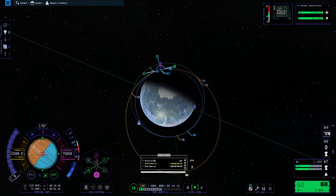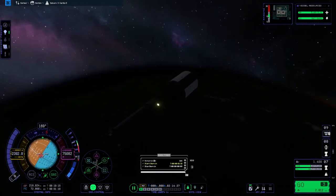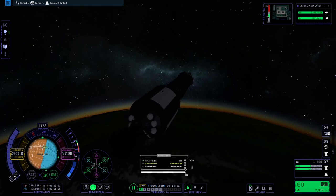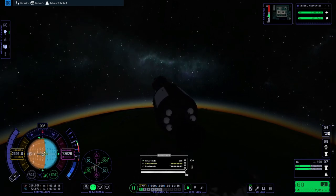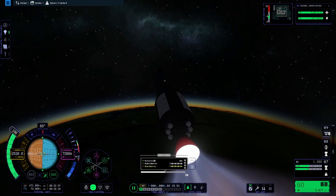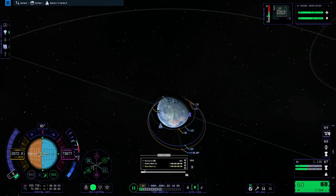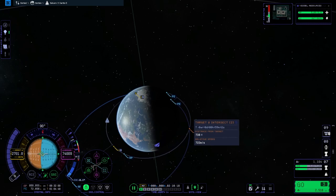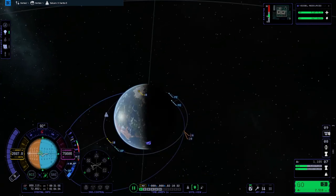Methane is kind of like an in-between of kerolox, hypergolics, and hydrogen. Hypergolics are great because you don't really need to worry about startup, igniters, or anything — you just shoot the propellants together and they ignite spontaneously. So I'm just trying to get our intercepts really close, and it's bouncing around, so I'm using RCS for very fine control.